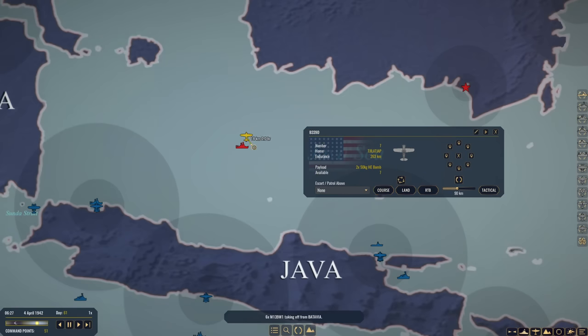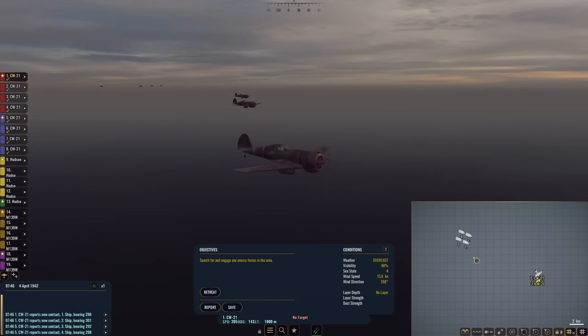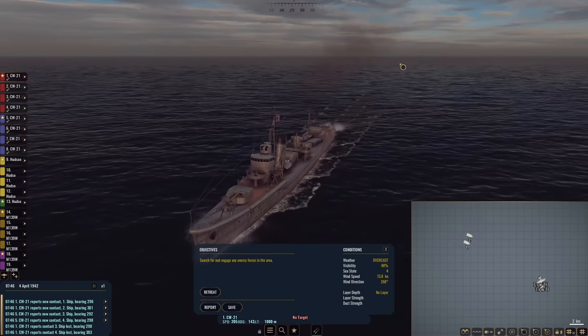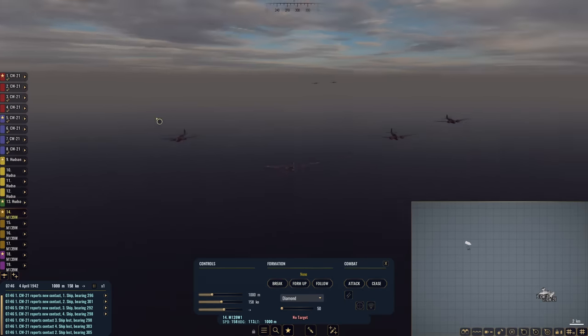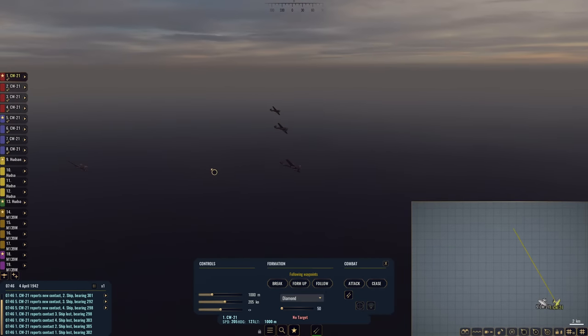We're going to have our Buffaloes track. The first strike is organized and above the Japanese task force. We only have four ships here? No, there are a lot of ships here — most of them destroyers. Do I have any heavies? Negative, they are all destroyers. In that case, we are still going to hit them pretty hard. Drop down to 60 meters, please. Turn towards them. Hudson, drop down and turn towards them. We have more M-139s closing in — we're going to have them drop down to the deck as well. Our CW-21s need to come around and do some strafing runs on some of these older destroyers. Hopefully we can inflict some damage.